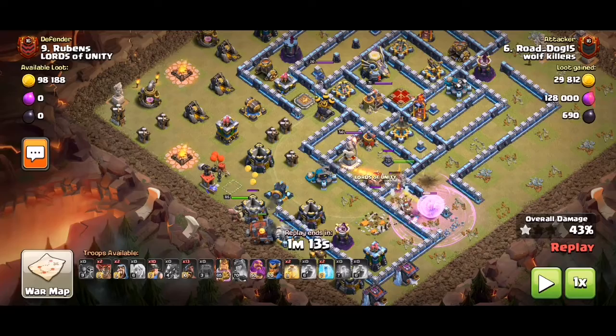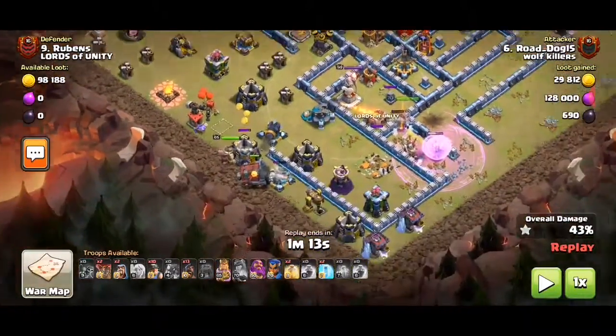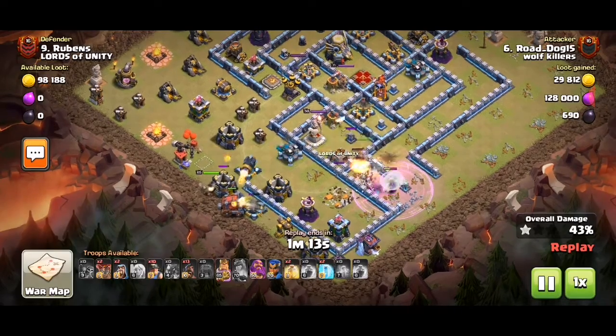Unfortunately, I think the attacker wanted to use a siege barracks instead of the war wrecker, because this war wrecker — I don't know — it didn't really get much value. It's just probably the wrong siege to choose.